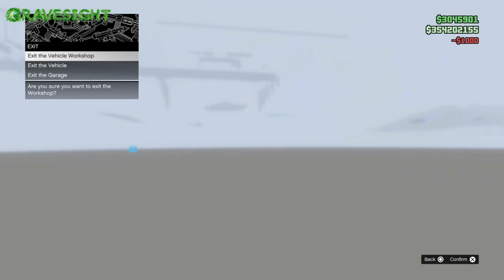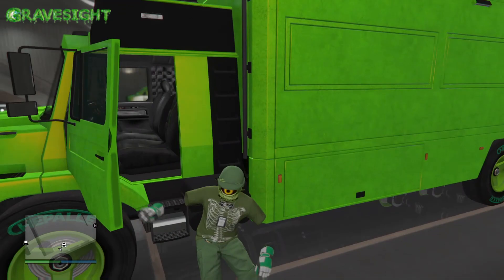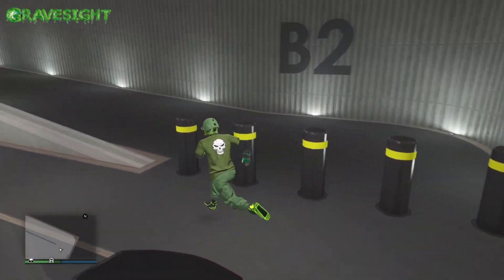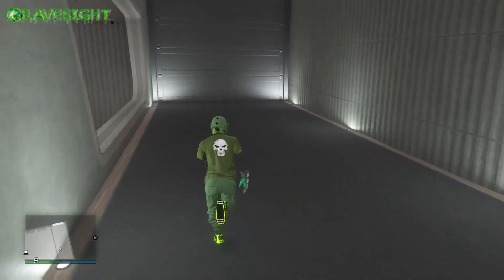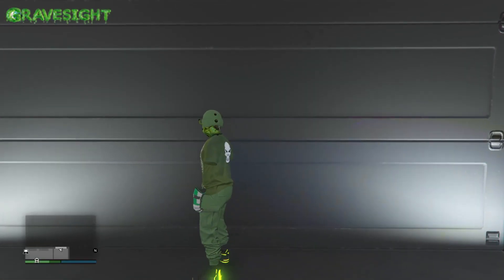Press right on the D-pad — we're gonna modify something on this terabyte. All you guys have to do is just change one thing. I'm just gonna change the armor and then change it back real quick. That little step right there has taken this modified terabyte and actually saved it and moved it to my terabyte garage.